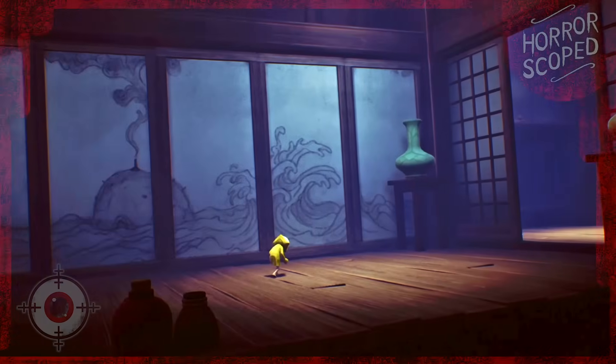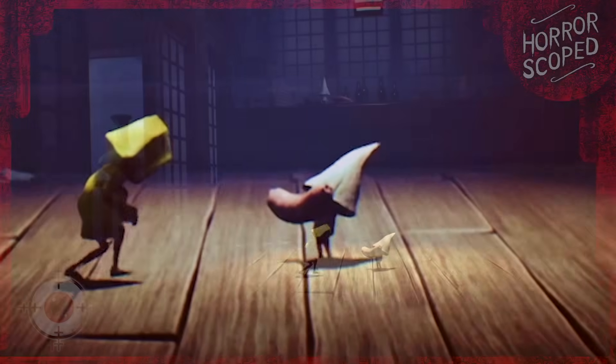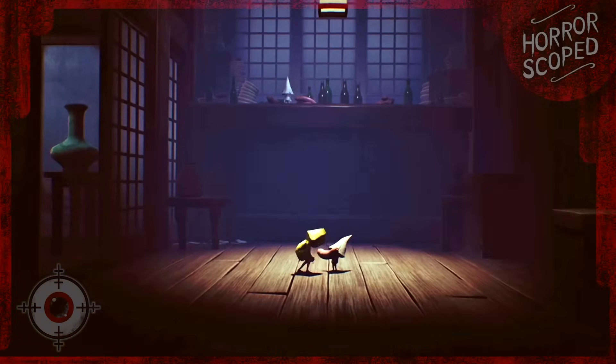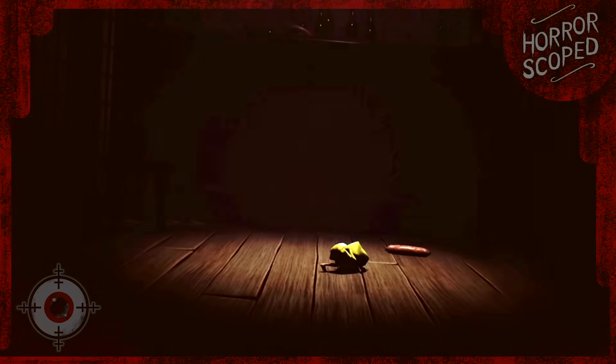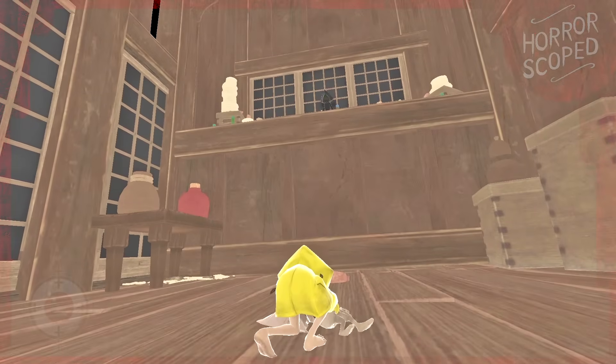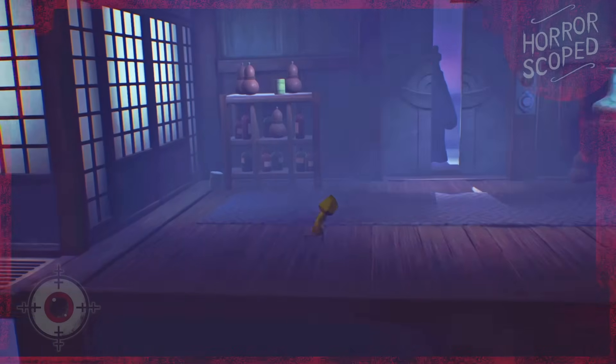Now to my least favorite part — this is where Six starts having hunger pains once again. We find a gnome that appears to be kindly offering some food to us. If you're not new to the game, then you'll know that Six decides the gnome is on the menu and not its gift, as she devours the gnome. Despite the sadness this scene brings us, Dark Six appears to be pleased.